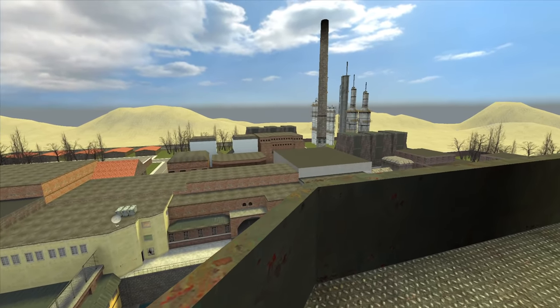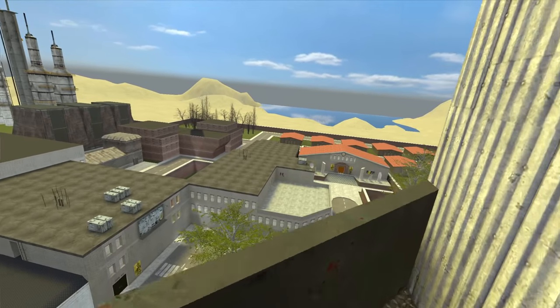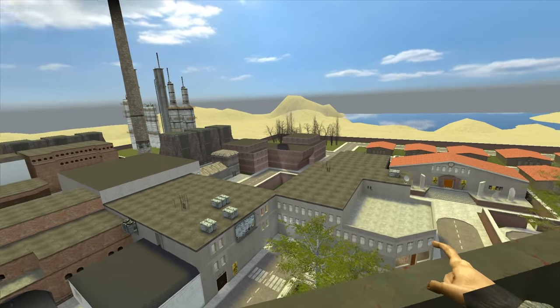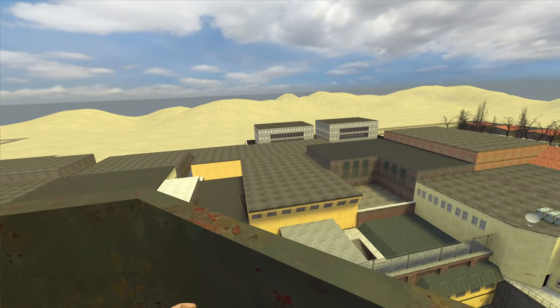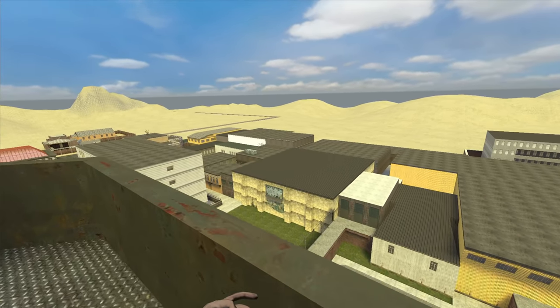It doesn't look like the map itself is actually that large, but there is something of an interesting structure over there. This map doesn't look that big, but people told me the underground is huge, so I'm really curious to know — is there maybe more underground than above?